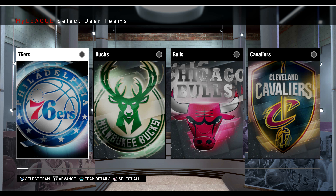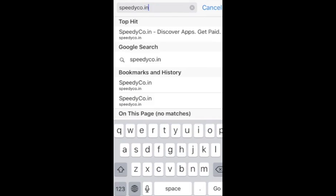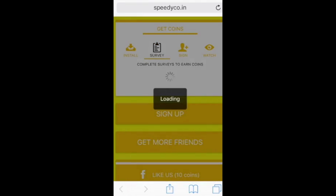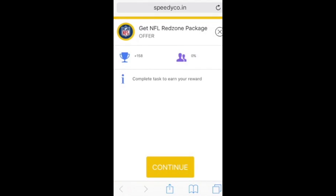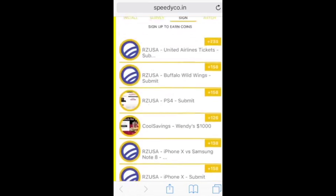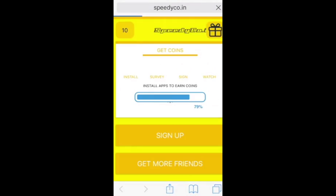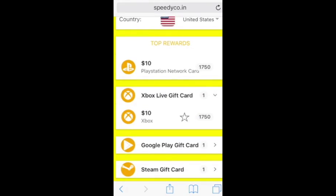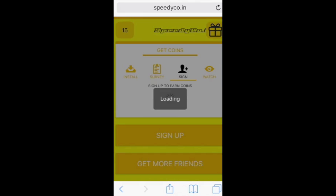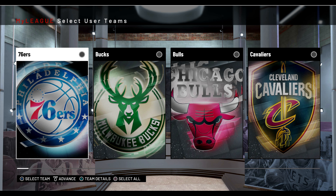Before we begin, take a listen to this video's sponsor. Calling all NBA Live and NBA 2K players - there's a new way to earn free currency by going to speedyco.in or using the invite link in the description below. You find applications, download them or fill out surveys, and earn Speedy Coins you can redeem for gift cards like iTunes, Google Play, Xbox, or PSN. On average it takes about five days, spending a few minutes completing surveys, to get a ten dollar gift card. Complete two orders to validate your account and you're good to go.